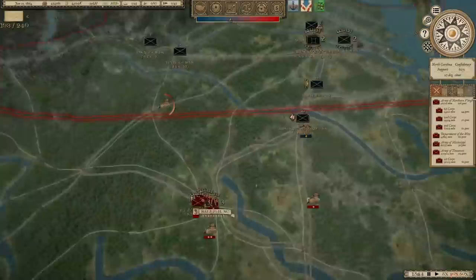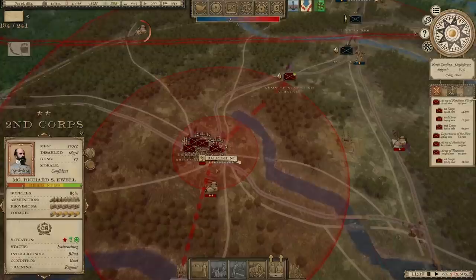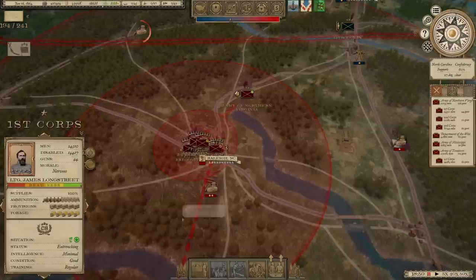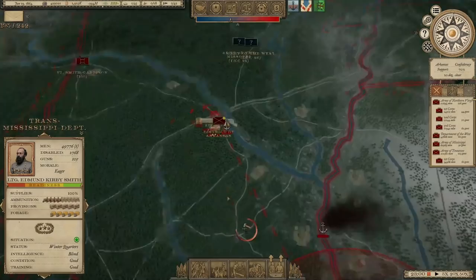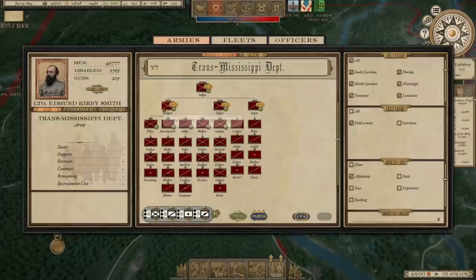It looks like the Union First Corps is headed toward us here, which is not great news because we are in no position in terms of readiness. It looks like Beauregard just got into that low readiness state, which allows them to reinforce. But until you get out of the red, you're only in a defensive stance and you can't reinforce anybody. So I've got this small force that I sent up to reoccupy Arkansas — Little Rock. I think I want to build that up a little bit. We're going to look specifically at the District of Arkansas, which is one of the Corps of the Trans-Mississippi Department.